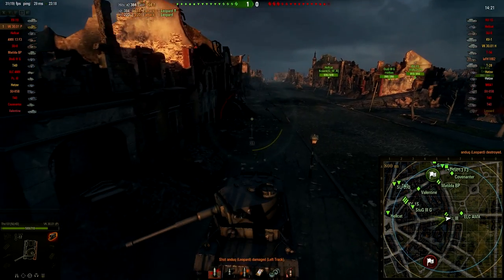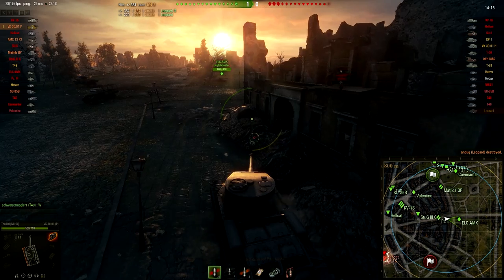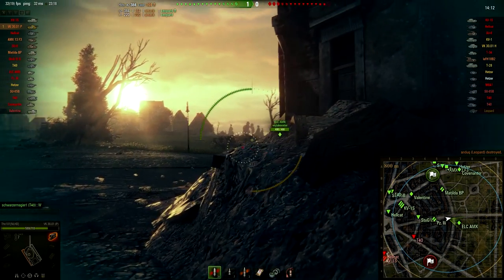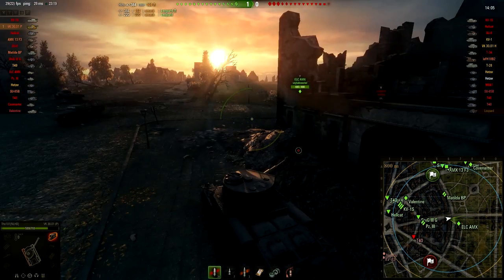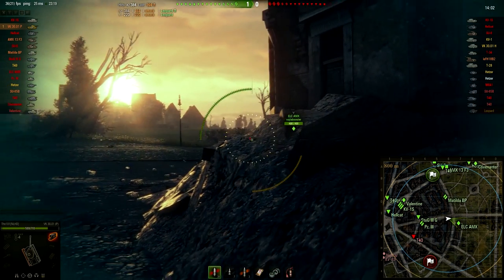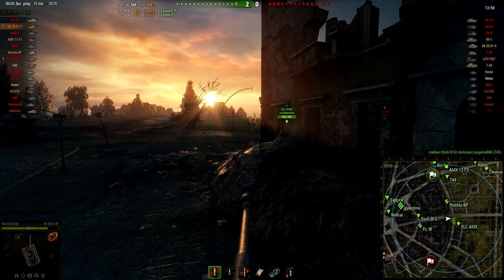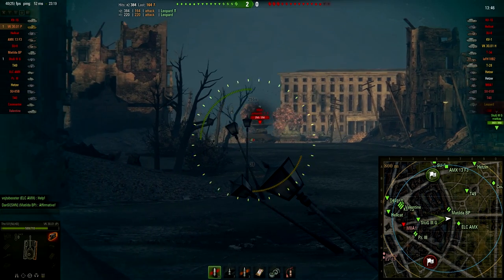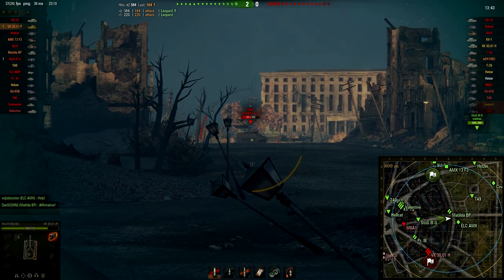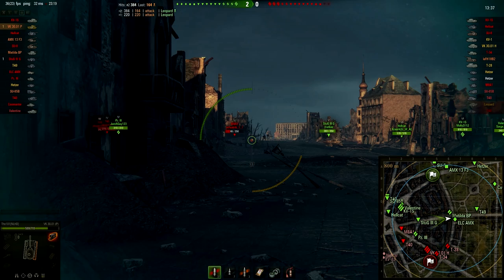I immediately pull back to avoid enemy fire which might come from the hill. As you can see I immediately took out that Leopard with my great DPM, and I angled my side towards him to increase the amount of bounces from his clip. Right now I'm waiting for the ELC AMX to spot any enemies back there. There might also be TDs camping in those positions. There's an M8A1 tier 4 tank right behind me and I try to take shots, but he dodged my shot completely — well done to him.